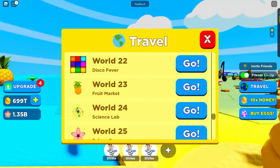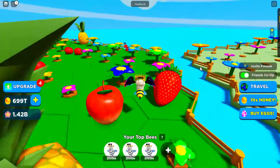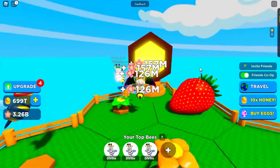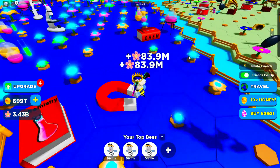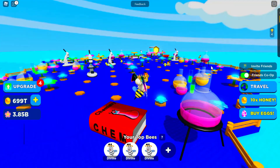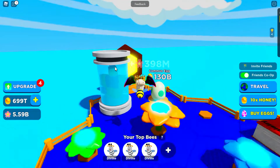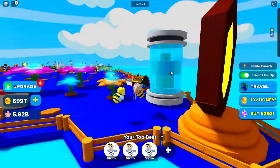World Twenty-Three is Fruit Market — yum yum! Pineapples, cherries, strawberries, apples, pears, and bananas! I love strawberries and pineapples. Let's move on to World Twenty-Four — Science Lab, one of your favorite subjects! There's a magnet, chemistry potion bottles, a chemistry book, a microscope, and test tubes. Let's hatch this egg — a common bee, what a surprise!